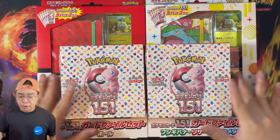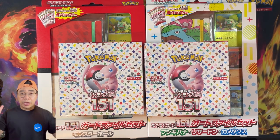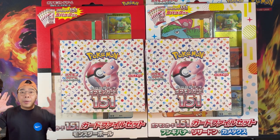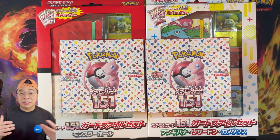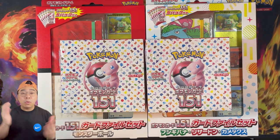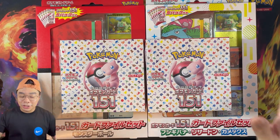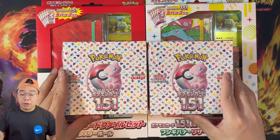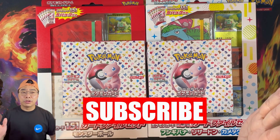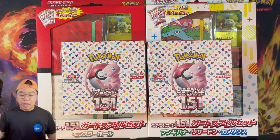You can see the booster boxes here, and then obviously the card folder set. We've got two different kinds here. We're going to open all of these up — make sure you check out a separate video where we open the file folders. In this video, we are going to open these two booster boxes. In addition to all of these, we are going to be giving away some packs and doing a live rip to give away some cards to our Patreon members exclusively, but also to all of those people who are subscribed to our channel.